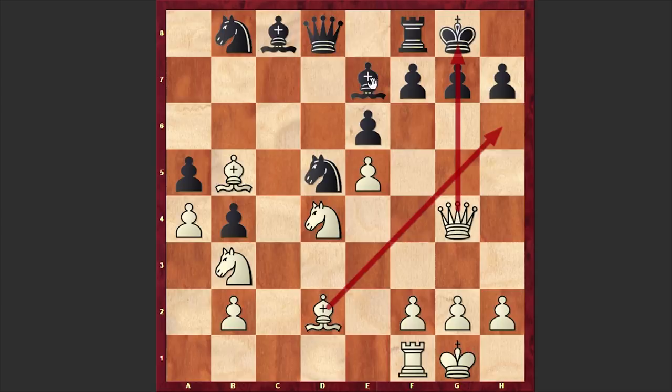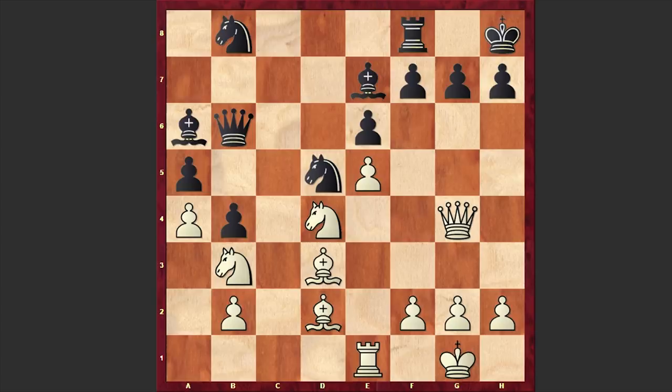Meanwhile white is organizing his attack. Usually in typical variations, black brings his bishop to a6 in order to get rid of white's light-squared bishop, but in our game we will see that idea very late. Now comes Kh8 — black is moving his king away from the dangerous g-file. Re1, Qb6, Bd3, Ba6. Finally the bishop is on a6, but already it's too late. Carlsen moves the bishop back to b1, and this bishop can now play a very important role in the attack.